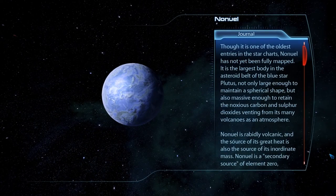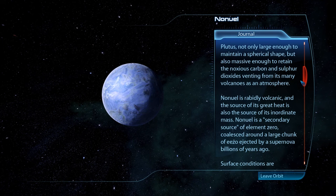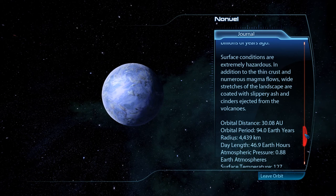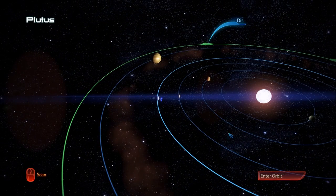Nanual — though it is one of the oldest entries in the star charts, it has not been fully mapped. It is the largest body in the asteroid belt of the blue star Plutus, large enough to maintain a spherical shape and massive enough to retain noxious carbon and sulfur dioxides from its many volcanoes as an atmosphere. Nanual is rapidly volcanic, and it's a secondary source of element zero coalesced around a large chunk of Ezo ejected by a supernova billions of years ago — I kind of miss scanning for Ezo and plutonium. Surface conditions are extremely hazardous — thin crust, numerous magma flows, and wide stretches coated with slippery ash and cinders. This is not a very friendly system.